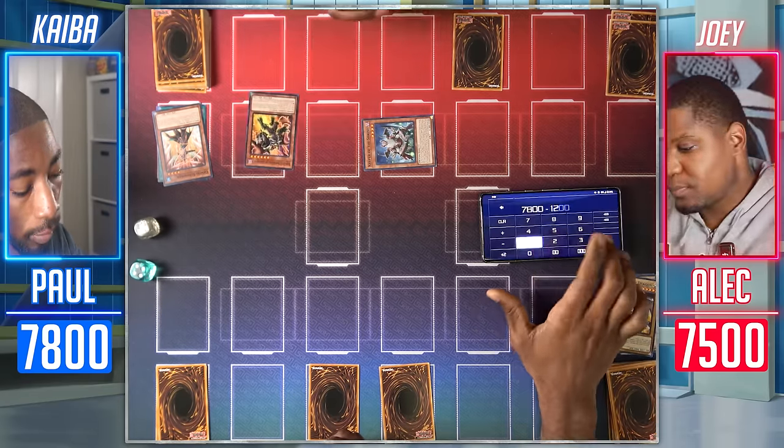Draw for turn. I've got two Blue-Eyes on the field, Wheeler. I'm going to activate Cards of the Red Stone — send a level seven Red-Eyes monster from my hand to the graveyard, let's send this Flare Dragon to draw two cards. Activate Burst Stream of Destruction — since I control Blue-Eyes White Dragon, I'll destroy all monsters you control. Blue-Eyes Ultimate Dragon to the field in attack position. My Blue-Eyes enters Battle Phase and attacks your life points directly.